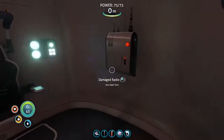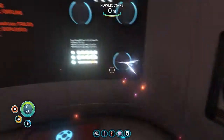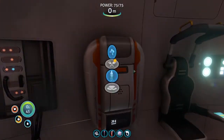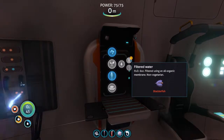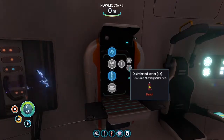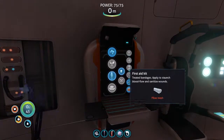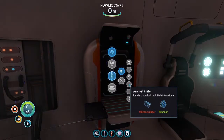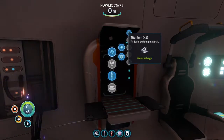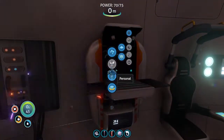I think what we really want to do is get things repaired. Secondary systems are damaged, the radio's damaged. I think our goal should be to get some stuff here. I can apparently get water from a bladderfish — I'd feel kind of bad doing that, but you know, it's either me or him. I think what we need first is a knife, and we need silicone rubber, which requires creepvine clusters. I don't really know where to get those — that's one thing we're gonna have to look for.